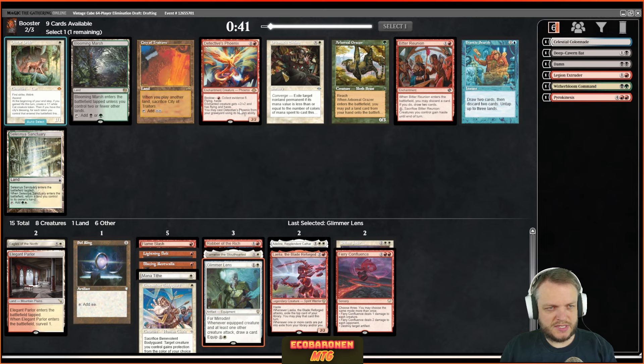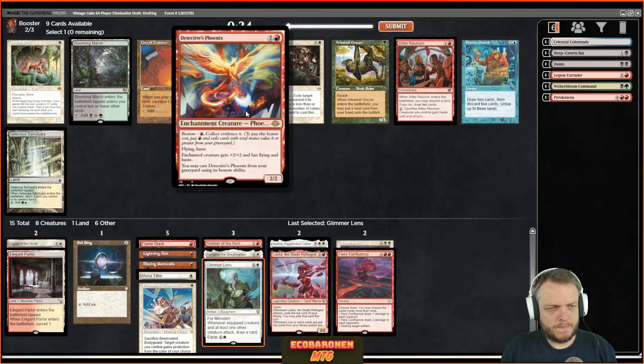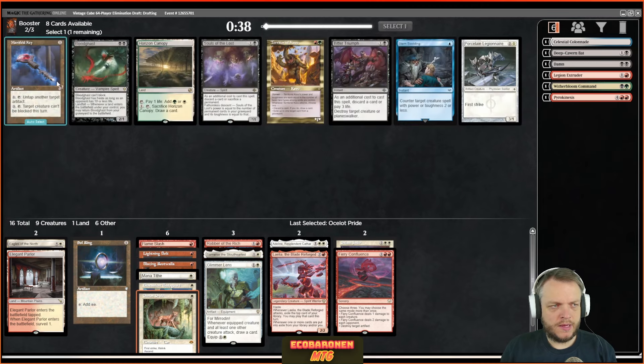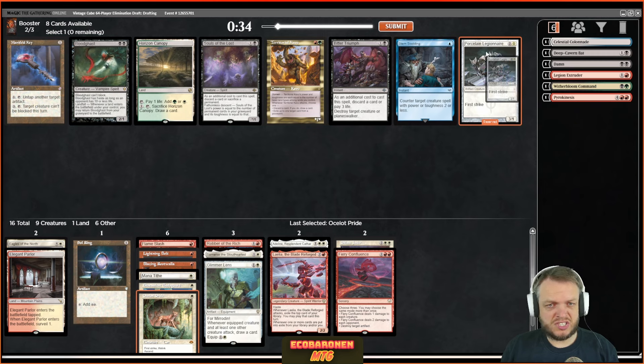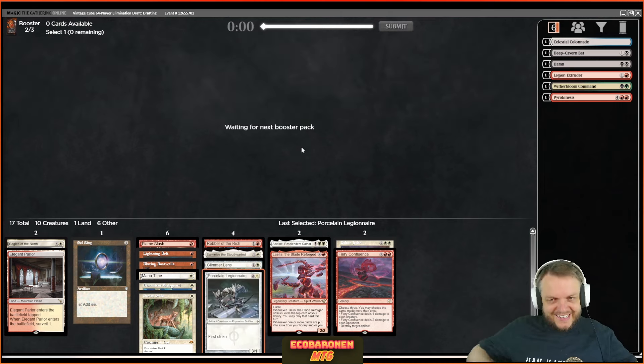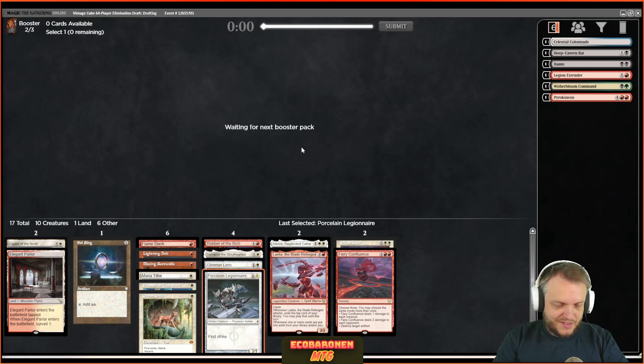Here's Ocelot Pride with Detective's Phoenix. Prismatic Ending as an honorable mention. I'm casting from my graveyard, so it's like recurring. I'll try and take the one-drop here — that seems like a cool card if you can get that going. I like Legionnaire — that's always just a solid creature. Stern Scolding, Bitter Triumph — yes, there are definitely some good cards here. I'm not convinced I'm in the right seat. I think there's another Boros drafter at the table who's been taking half my stuff, and I've done the same for them.